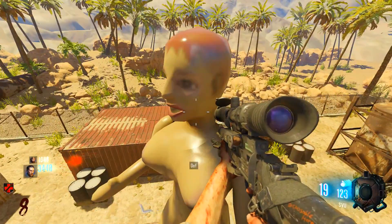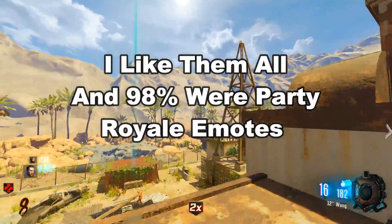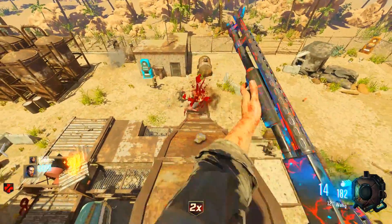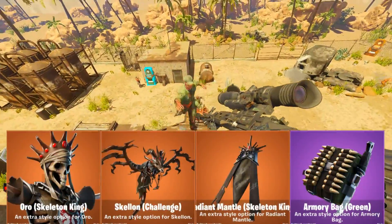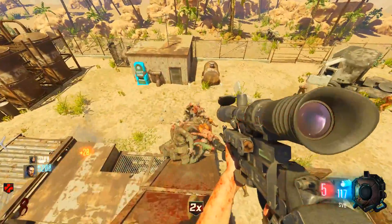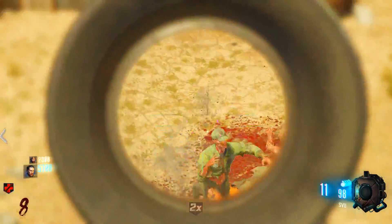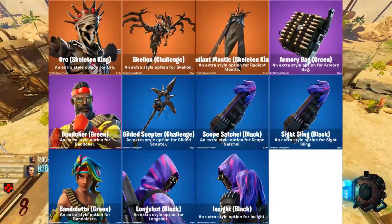Alright, so those were the leaked emotes. I'll edit in which ones I really enjoyed. Moving on to edit styles for some old skins — pretty awesome. First off, Oro finally got an edit style: Skeleton King. We have seen this before. There's the back bling and the glider, and it does say 'challenge,' so we might be seeing this as a challenge unlock. Also the pickaxe.